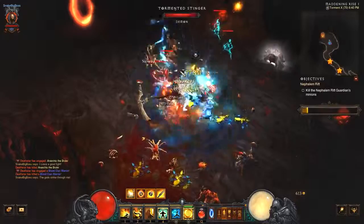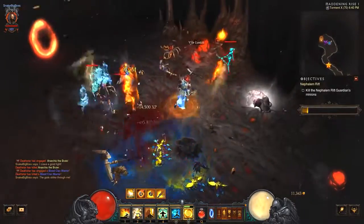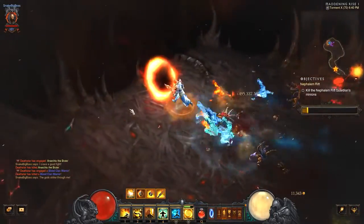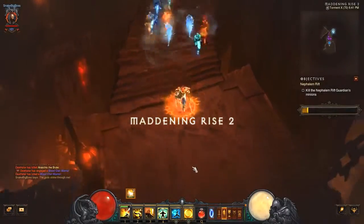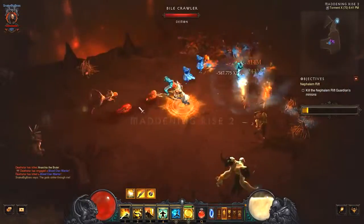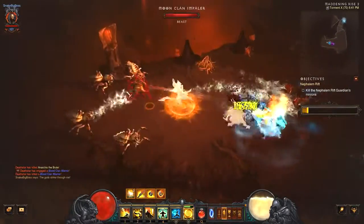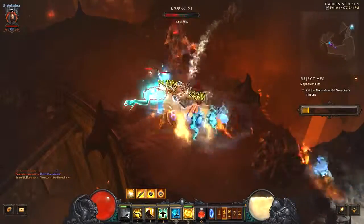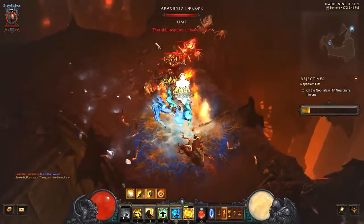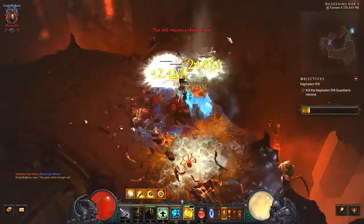Another quality of life feature added is for buffs. You can see that I wear Ina's Mantra and all my buffs are not located in the buff bar because they are hidden under a categorized buff on the left side. If you wonder why I get so many legendaries, it's because the community buff is activated — you can't see it anymore under the buff bar, it's placed above the minimap near the Torment X indicator.